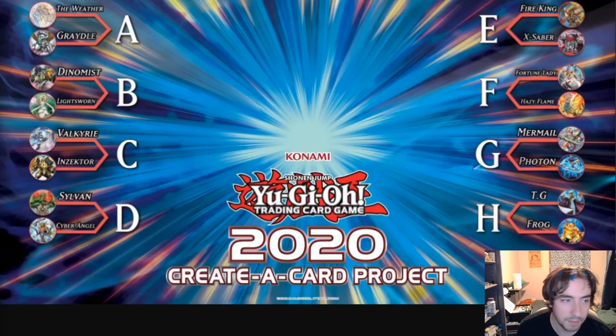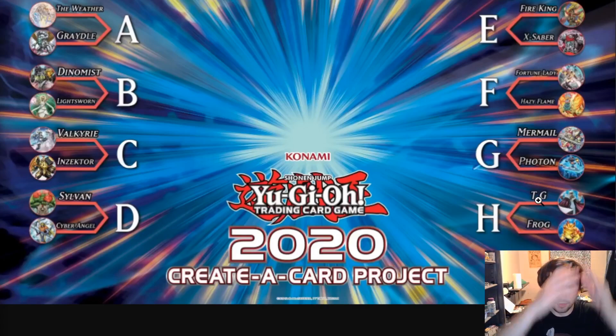So my full first-round picks: Weather Painters over Gradles, Lightsworns over Dynamistz, Insectors over Valkyries, Cyber Angels over Sylvans, X-Sabers over Fire Kings, Fortune Ladies over Hazy Flame, Photons over Mermails, and Frogs over TG.